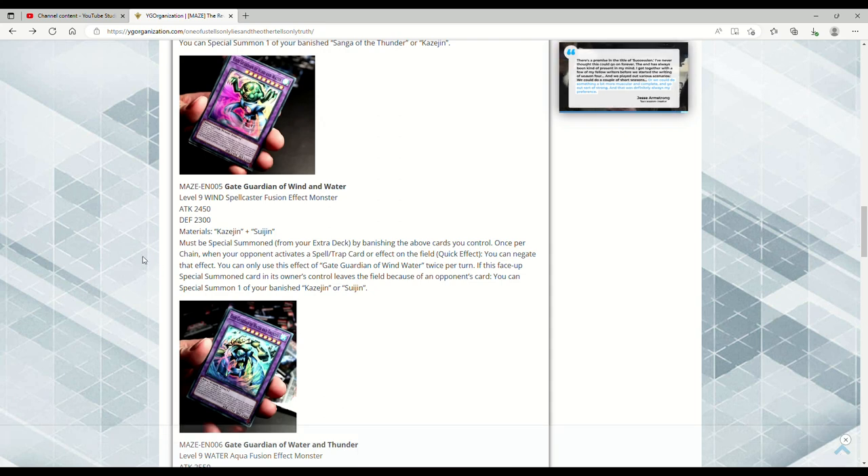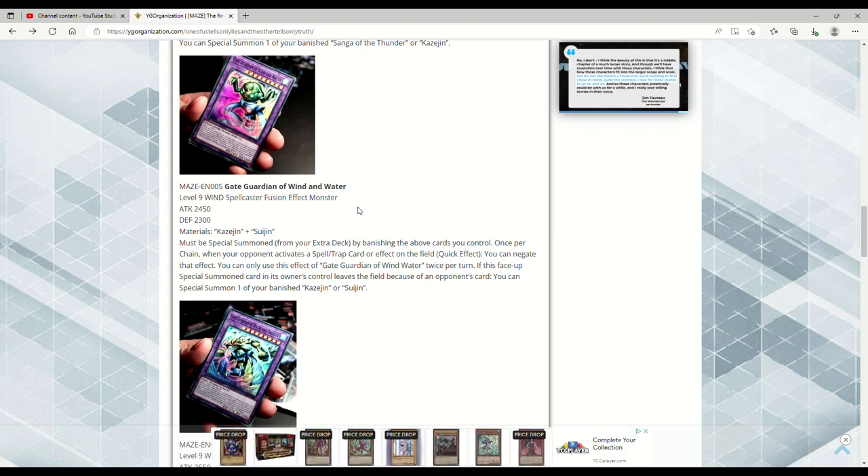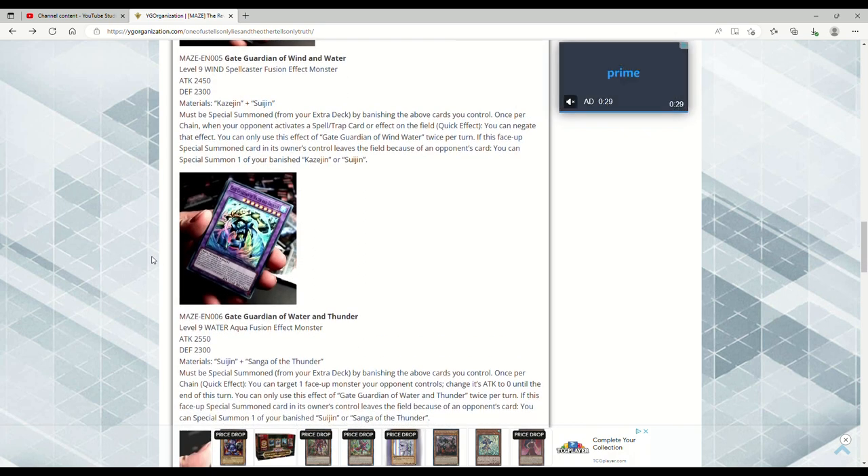You can only use this effect TWICE per turn! This thing is an omni-negate times two, ladies and gentlemen! Even Baron de Fleur can't do that! Once per chain when they activate a Spell, Trap, or effect — specifically Spells and Traps — you can negate that effect, twice per turn. If this face-up Special Summoned card leaves the field because of an opponent's card, you can Special Summon one of your banished Kazejin or Suijin. That is disgusting!